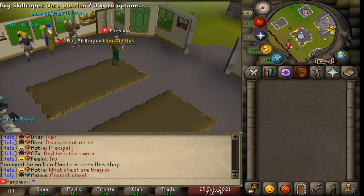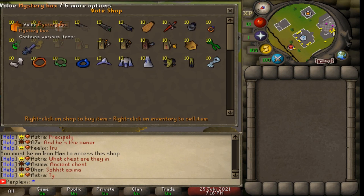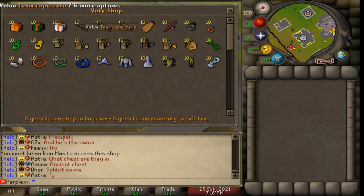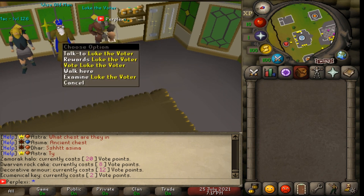Moving on, we have Luke the Voter. Click rewards to see the vote shop - they have mystery boxes, super mystery boxes, ultra mystery boxes, and other rewards including a special key for just two vote points. Make sure you vote - it's probably the number one thing to do on the server. Just type ::vote or click vote on Luke the Voter.